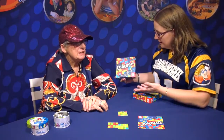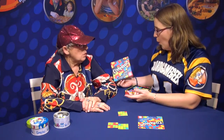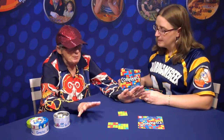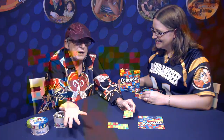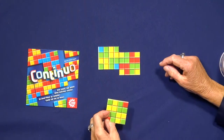The one that you brought to give us a look at is Continuo — my first ever game, and I've now got a new German licensee for it. It's the simplest game there can be. You just put down two tiles, get them to match where they can, and then each of you take a card off the top of the pack in order.